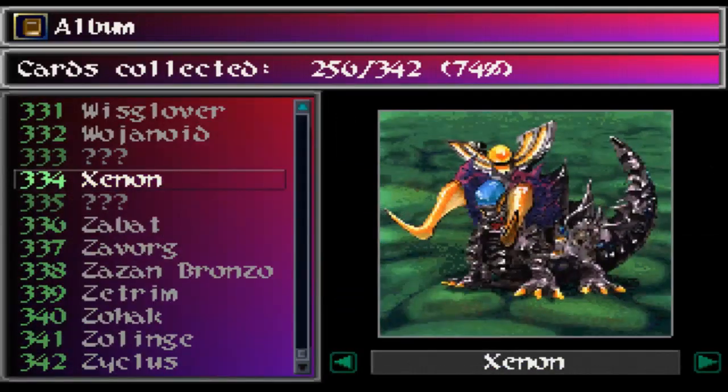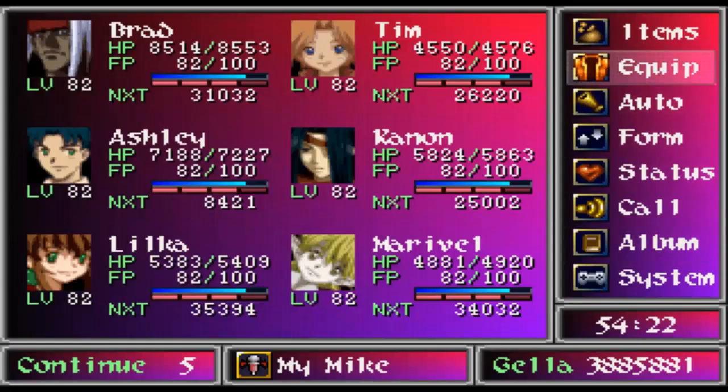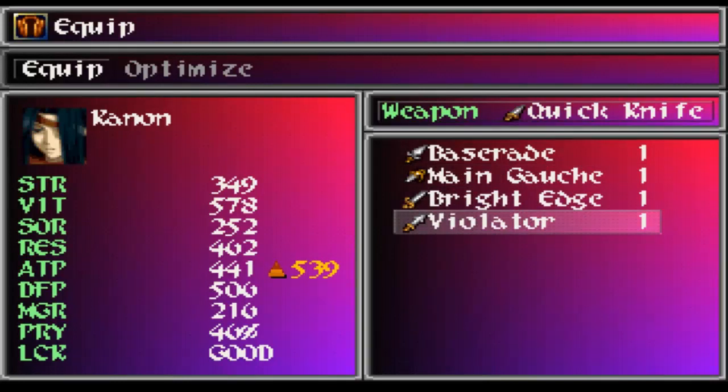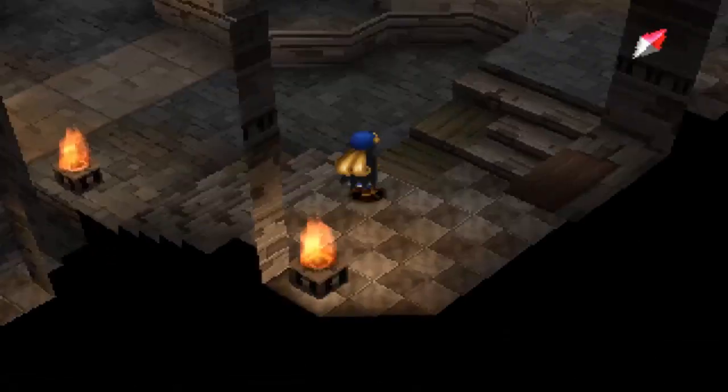Xenon! For some reason that name just sounds familiar. Violator - which was actually a weapon for one of the characters in the first game. Shadow absorbs light and halves everything else. You can steal Mini Carrot as always. 150,000 experience! 250,000 gala! Level 82! Ambrosia as usual, and Violator! Attack up by 98. Xenon is an element in real life - look at that attack upgrade!